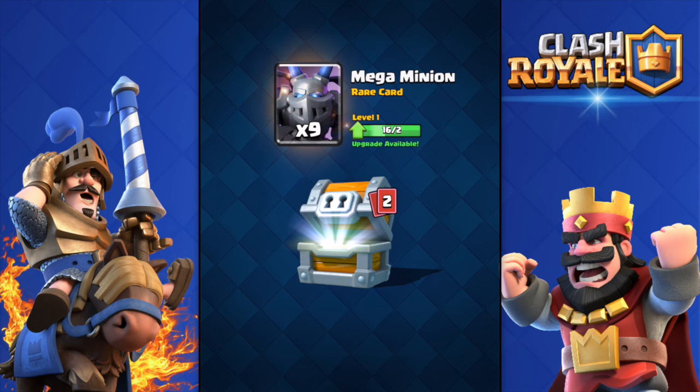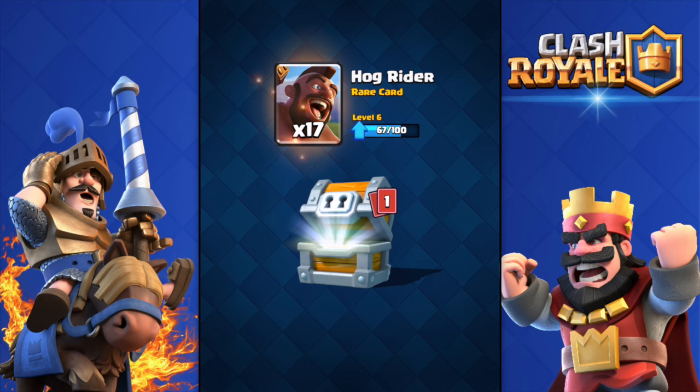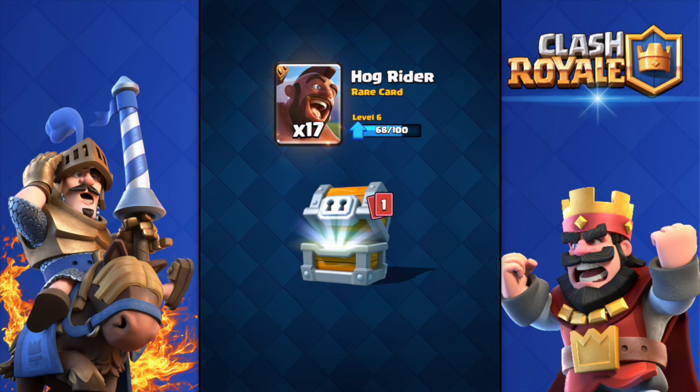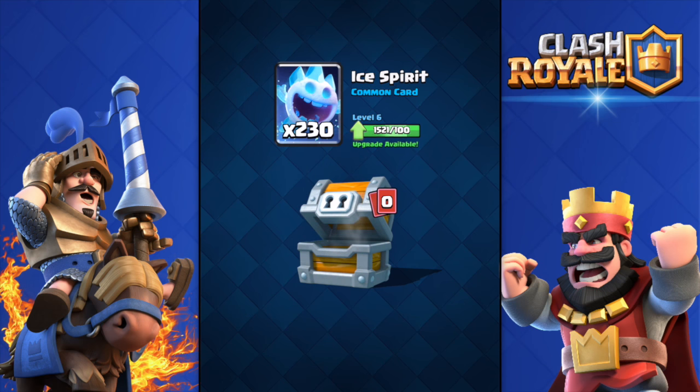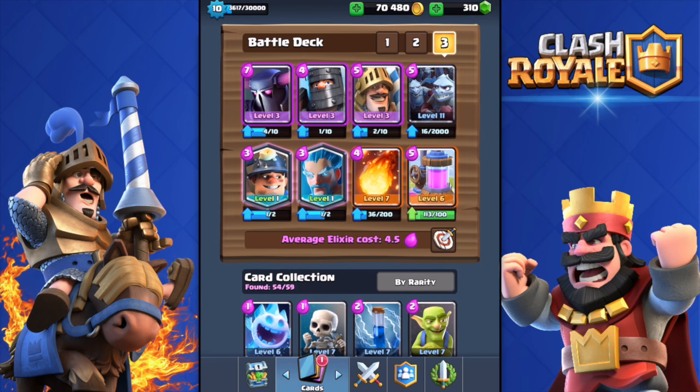Nine Mega Minions — I think I can get that to level 3, I'll check in a bit. Got 17 Hog Riders; I don't use the Hog Rider but I donate a lot of them, so that's good. And 230 Ice Spirits — like, why couldn't I have 230 Minion Horde cards instead? I really use the Minion Horde a lot.